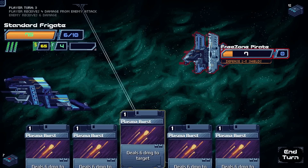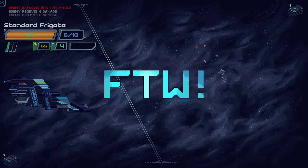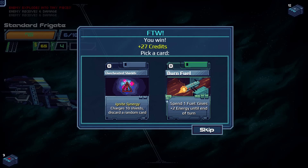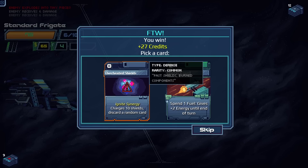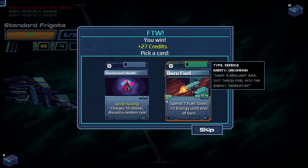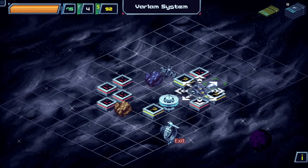The enemy explodes — for the warp! We get a card pick. Overheated Shield Ignite charges 10 shields then discards a random card. Burn Fuel spends one fuel to give two energy until end of turn, but we don't have a lot of fuel. The other option is our basic shield card which is just one energy for five shields — the Ignite is still a good play at end of turn.